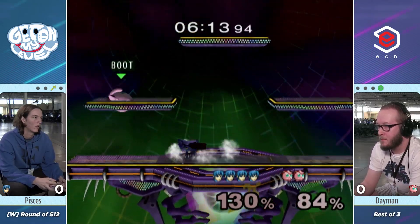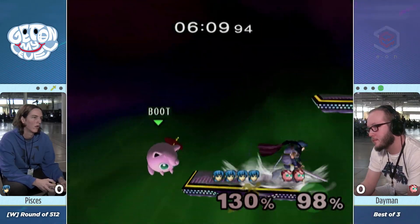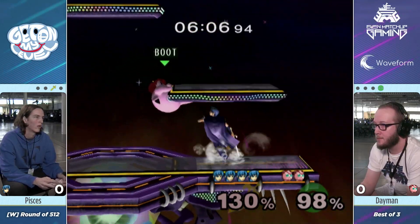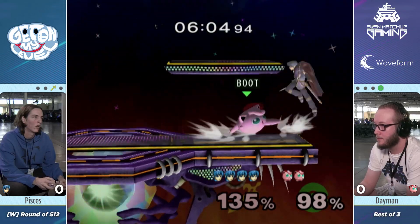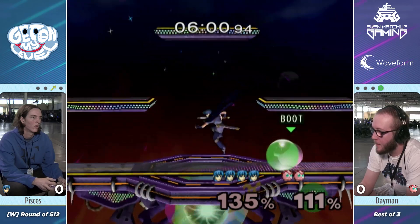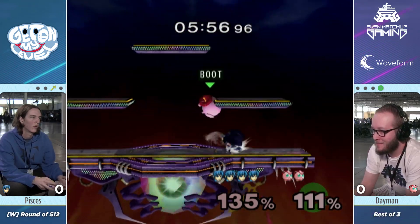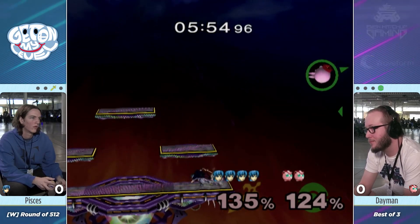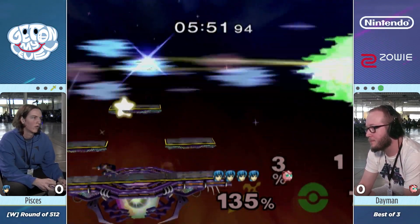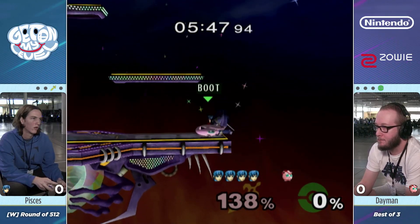The DI was correct there — got the right read. Just getting outside of that F-Smash range. Pisces is looking for side B up tilt, playing this very smart, not going for anything over the middle. I love his patience too — just dash dancing right out of range, getting side Bs, definitely not getting too antsy. Finding a Nair here. Pisces just playing super smart, super patient. Another F-Smash should do it, not even a tipper — just well spaced, wavedash back.